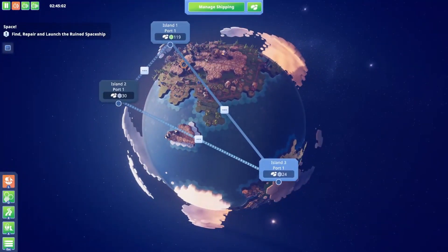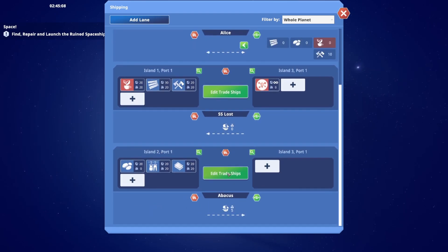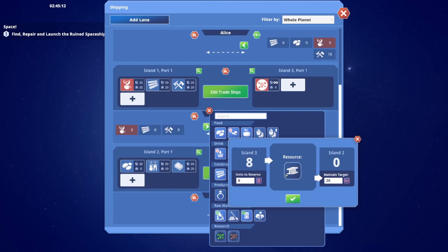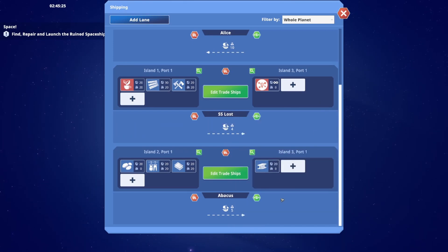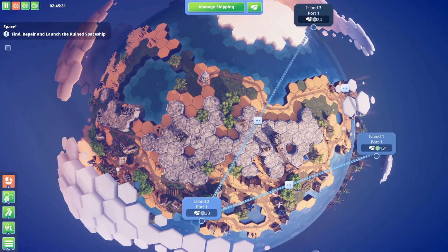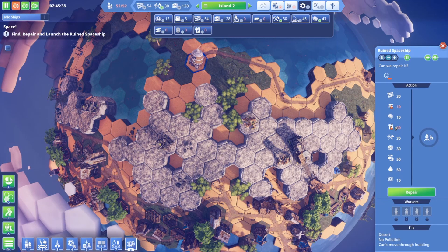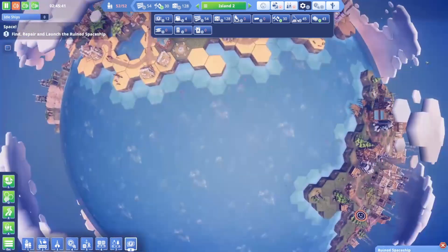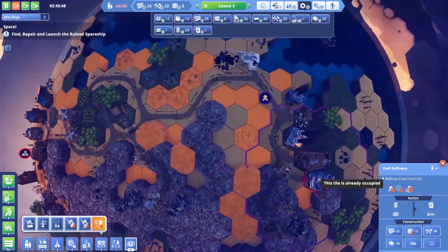Let's look at shipping again and start shipping from island three to island two - we'll start shipping steel. We only need 10 over there so we'll say 20. We don't need to reserve any steel right now. We also need fuel for the ship - so we have tools, we need steel (just started working on that), and we need fuel. I think we need to refine our oil now.